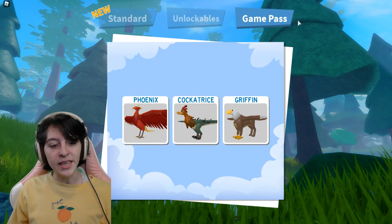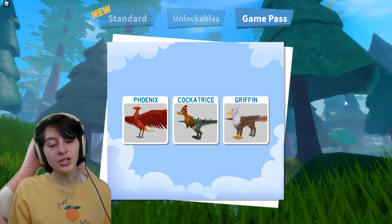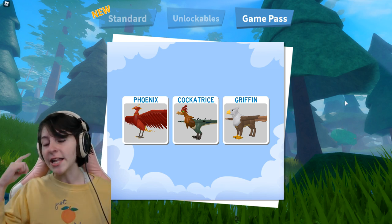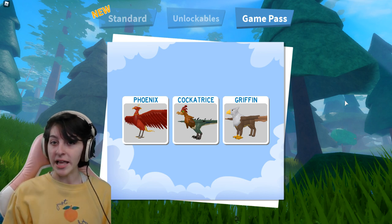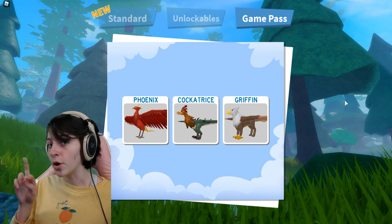I'm going to be using the game pass ones because it was also said that both the cockatrice and the griffin now have a small flight trail. I believe the phoenix already had that, so that's why they are adding it to the two other ones — the cockatrice and the griffin now also have it.